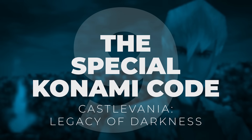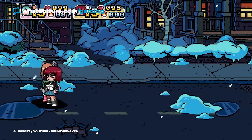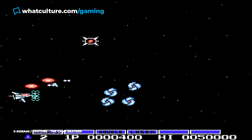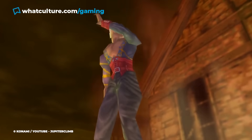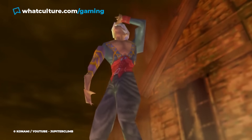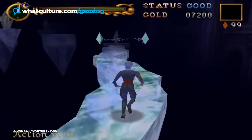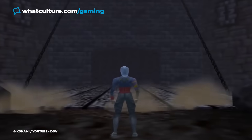Number 8: The Special Konami Code – Castlevania Legacy of Darkness. One cheat code that certainly doesn't need discovering is the Konami Code, the iconic cheat that's been in basically innumerable Konami games over the last 40-ish years, except a slightly modified version of it was just recently found in Castlevania Legacy of Darkness by Moses and Liquid Cat from the Castlevania 64 Discord, some 25 years after the game was first released for the Nintendo 64.